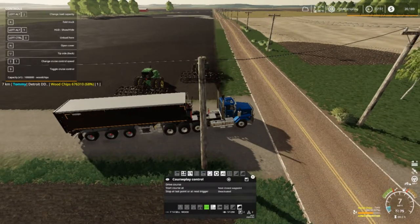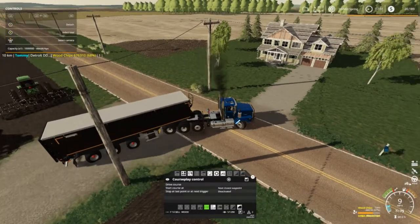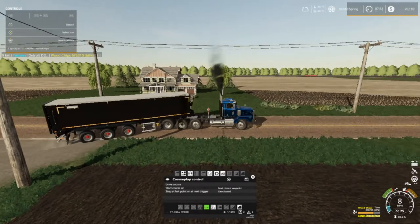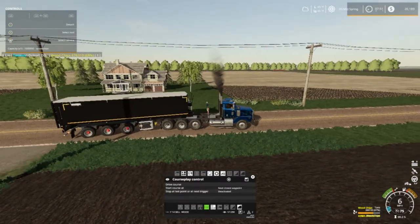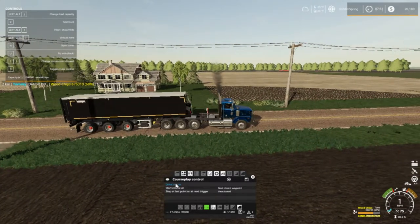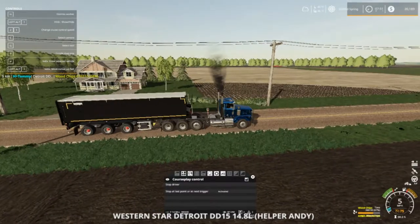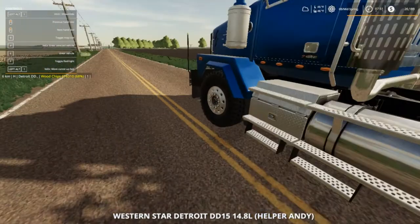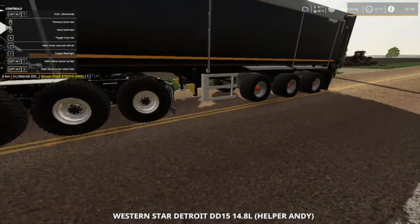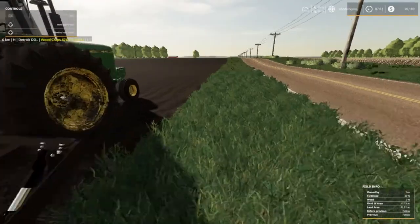We're going to get this load of wood chips — 676,310 liters, which is 68% of this trailer. But this truck's starting to have a hard time pulling it, and it's supposed to hold up to a million liters but I don't think it's going to do it. Anyway, we're going to set a worker out — Andy of course. And I'm going to go ahead and get these fired up.